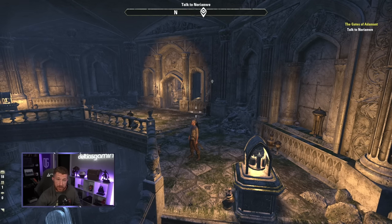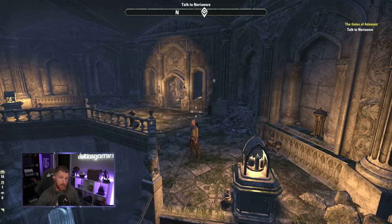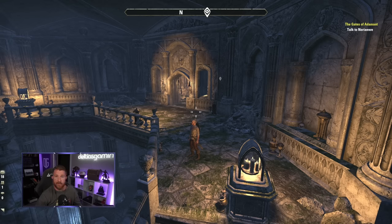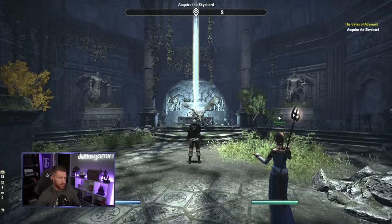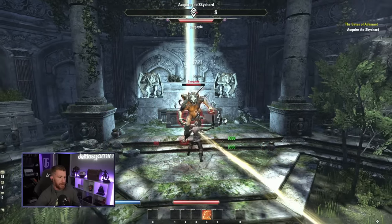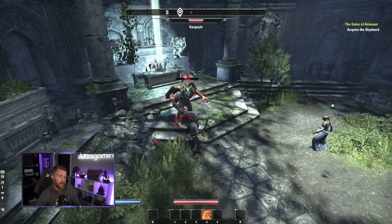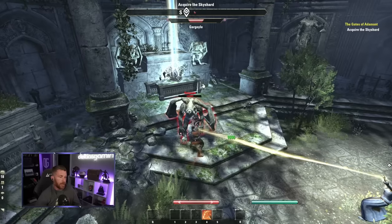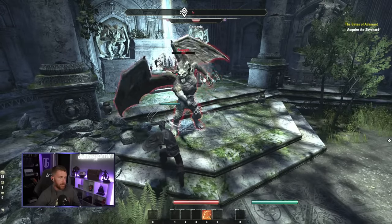Don't feel like you have to get all skill points right away. Here's a sky shard — you collect three of them to get one skill point. They're scattered all over the overworld, delves, and public dungeons. On PC there are add-ons to help find them, and there are websites with maps. Part of your leveling priority should be taking your time to pick up sky shards, as they're what makes your character powerful.